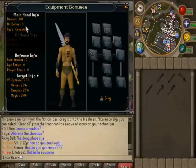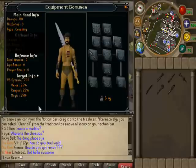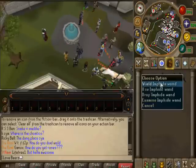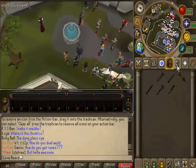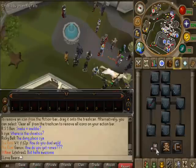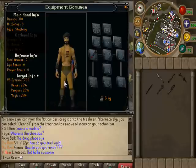So main hand info: damage eighty, hit bonus zero, type crushing, versus offense seven hundred, melee twenty-five percent range. I'll have a target so let's take a look at the stats of, let's say, the empire one. Some of these I might not be able to wield, so bear with me - I'm not max combat, so I'm not the best character to be testing these new items on.